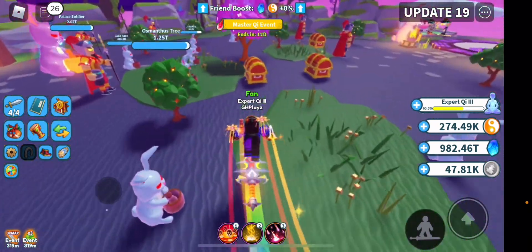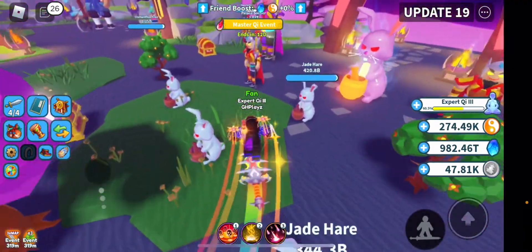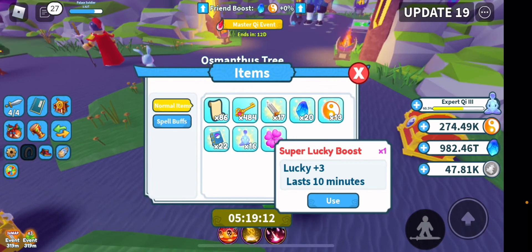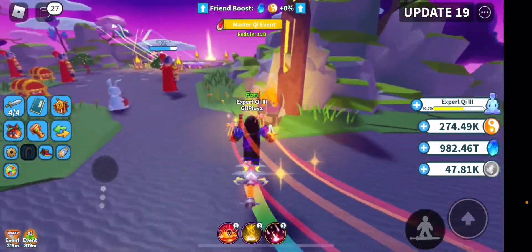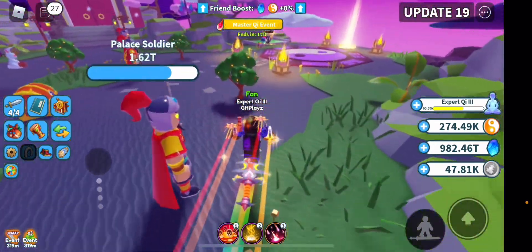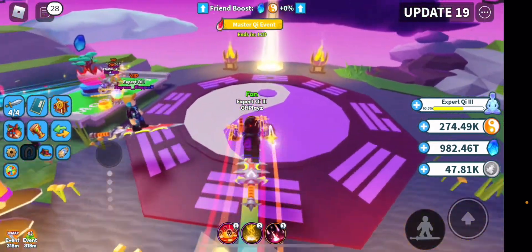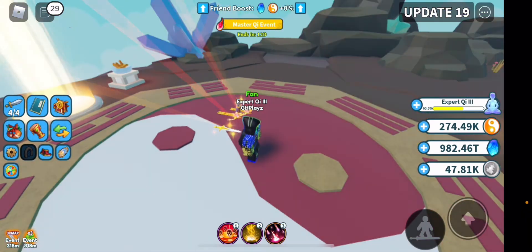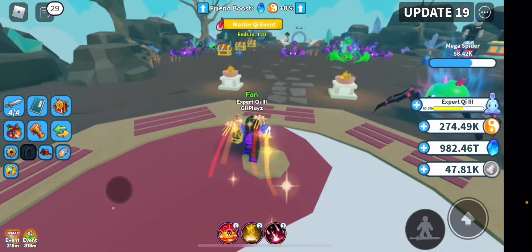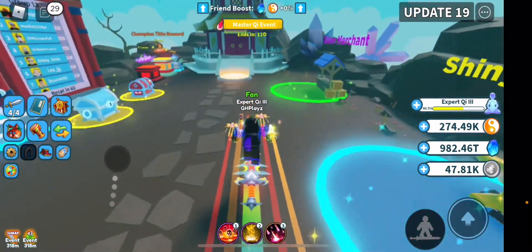Another way to get luck boosts is from the daily wheel, and also from these little orbs going around during world events. You can actually get a super lucky one or a luck one from them — as you can see I actually have a super lucky one that lasts ten minutes with luck plus three, and I got it from one of these orbs. You can also buy luck boosts with Robux if you want, but this method works whether you're free to play or not.